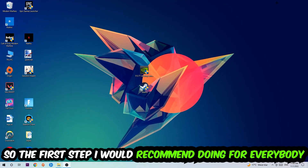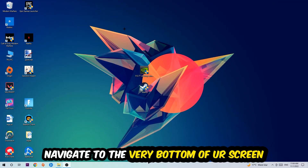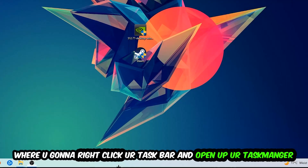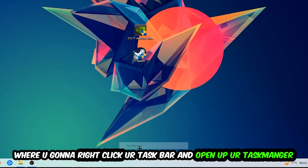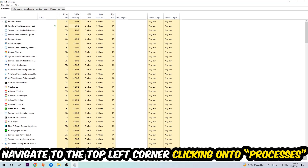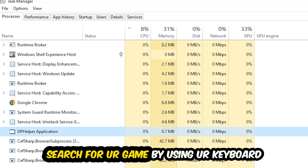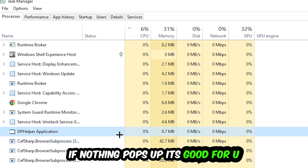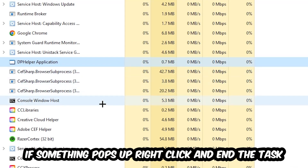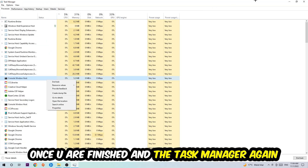The first step I recommend for everybody is to navigate to the very bottom of your screen, right-click your taskbar, and open up Task Manager. Once Task Manager pops up, navigate to the top-left corner, click on Processes, then click one of those processes — it doesn't really matter which one. Search for your game using your keyboard. If nothing pops up, you're good. If something pops up, simply right-click and hit End Task. Once finished, close Task Manager.